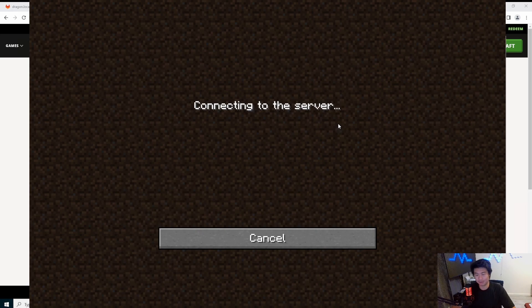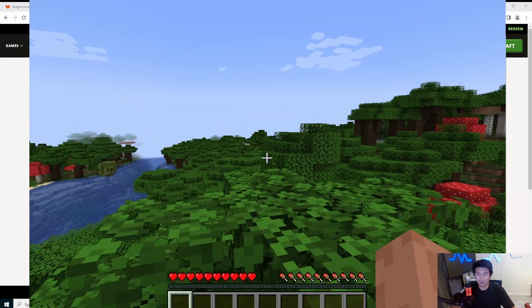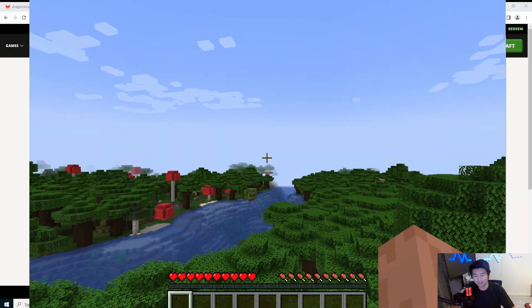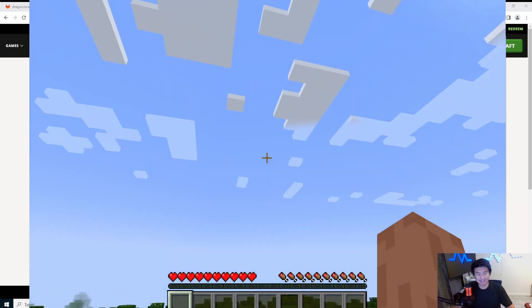We click Join Server and it loads. Encrypting, loaded — and there we go, welcome to Minecraft guys! You've created your first Minecraft server. If you liked the video please leave a like, comment, and subscribe, and we'll see you guys in the next video.